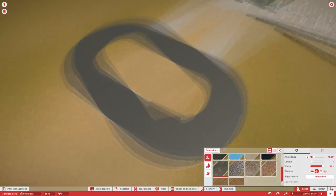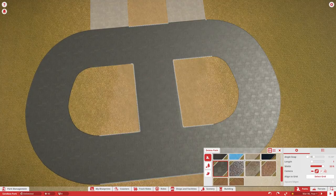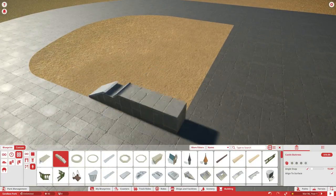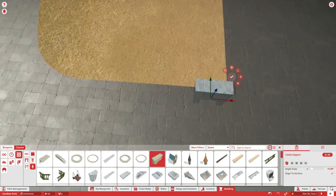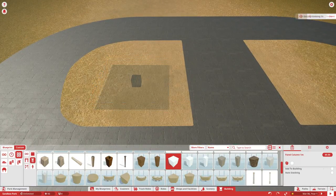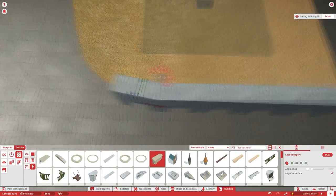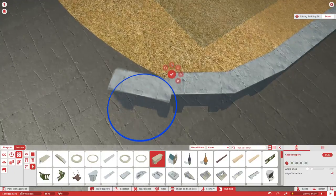This entrance plaza isn't too small but it's kind of smaller — at least it's not completed yet and there's going to be a little bit more to it. This is a pretty long episode and I don't get a whole lot done because I'm trying to figure things out as I go along. I do a lot of trial and error, especially with this curb around the pathway.